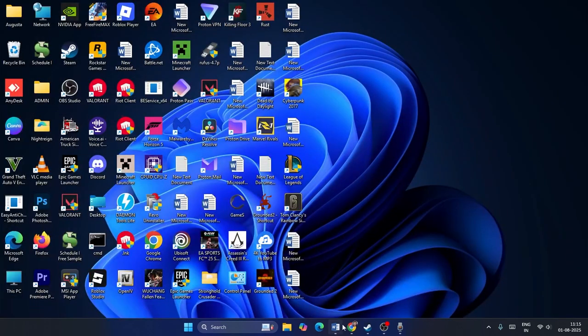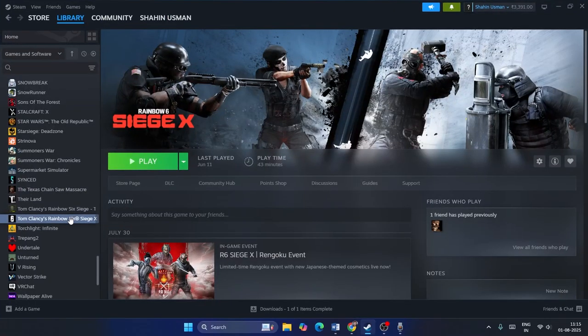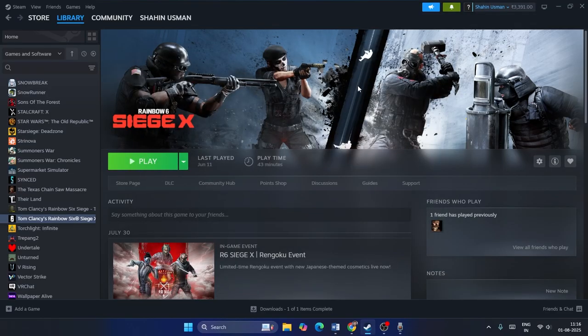Close Task Manager and check the game. Next, we need to verify the game files — this is an important step that will take some time. Right-click the game in Steam, go to Properties, then go to Local Files and select Verify Integrity of Game Files. Since the game is around 57 GB it will take a while, but it's worth it. Any corrupted or missing files will be fixed by this process.